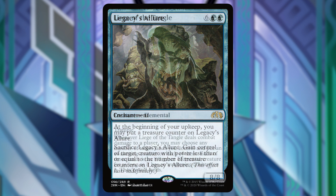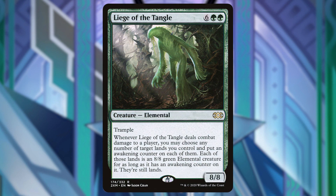Next up is a card I really like — Leash of the Tangle. While it is 8 mana, it's really cool because whenever it deals combat damage to a player, you may choose any number of target lands you control and put an awakening counter on each of them. Each of those lands becomes an 8/8 green elemental creature token, but they're still lands. So congratulations, you now have 8/8s for however many lands you choose. You can always choose one if you're skeptical about a potential board wipe, but the important piece is we have an awakening counter which is different from all the other counters in this deck.